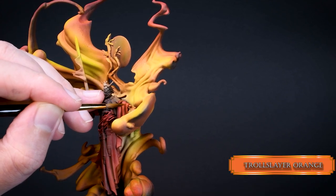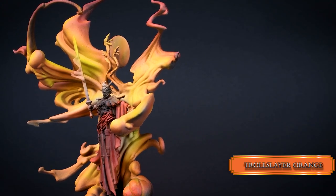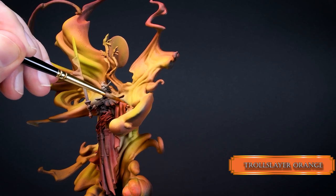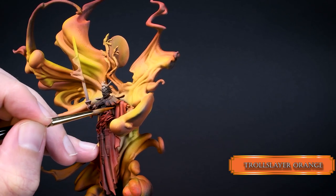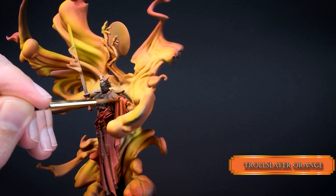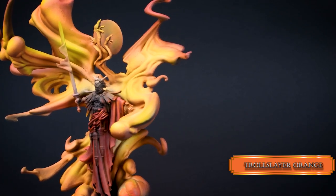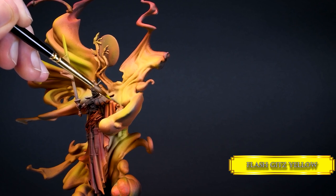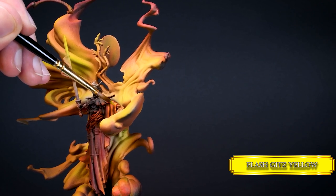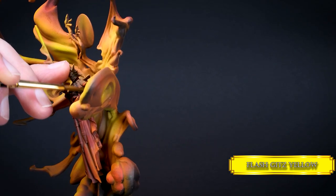With Troll Slayer Orange, highlight the lower parts of the robes and sides while gradually decreasing the highlight areas. Troll Slayer Orange has poor coverage, so you need a couple of layers to make it opaque. Remember, the closer to the flame the folds are, the more orange you need. Lastly, add a tiny bit of Flash Gitz Yellow to the brightest parts. Focus on the sides of the mini and not the center, because that's where the flames are coming from.